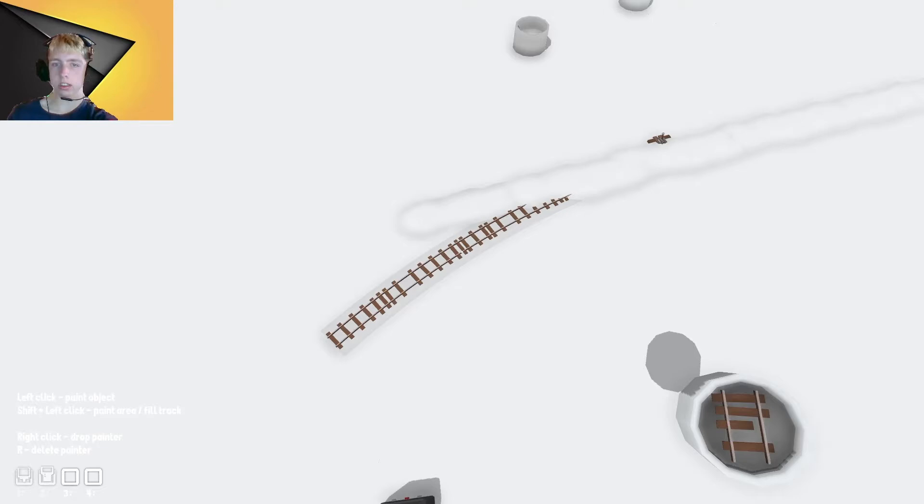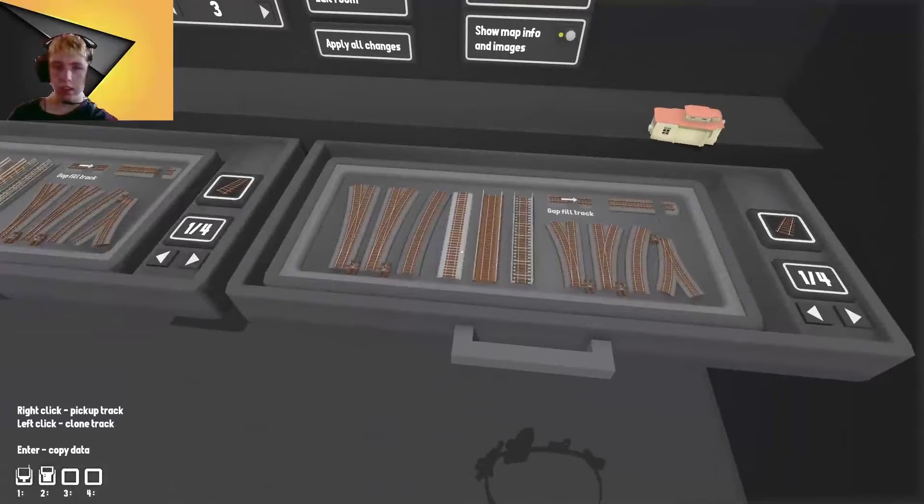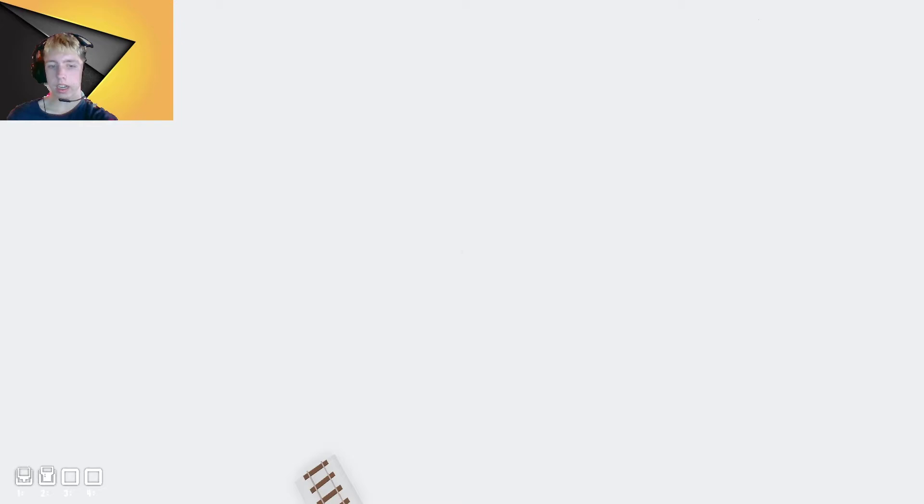The problem with the snow is that I can't see my cursor, so I don't know where I'm clicking sometimes. I probably should keep at least one copy of the tracks out so that way I'm not constantly going back to the interface and getting more track pieces.